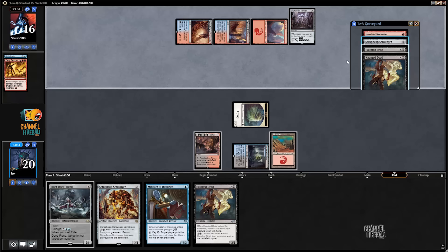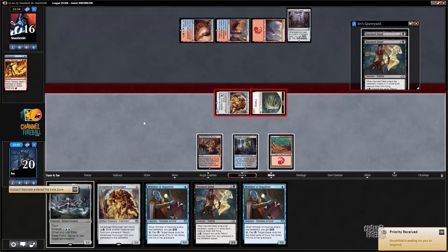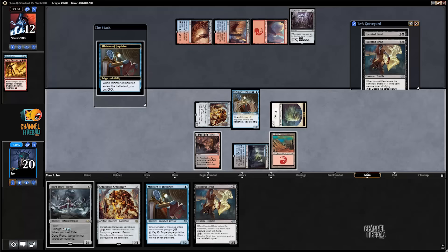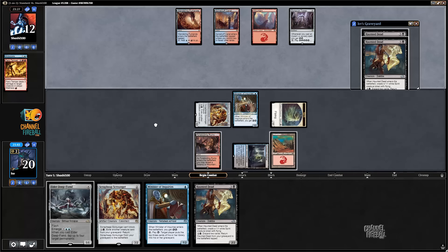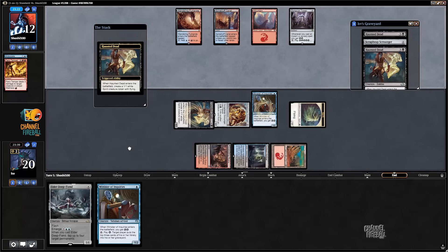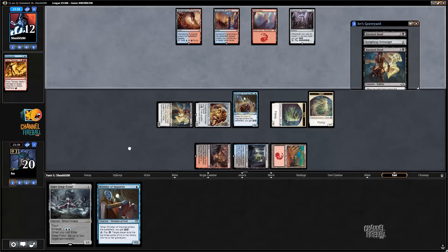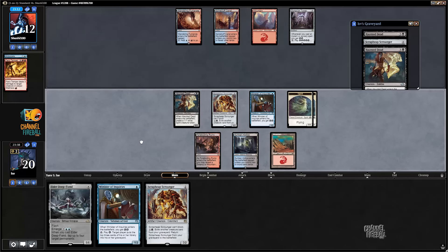It is the Dynavolt Tower deck. Let's go ahead and Scrounge — or exile against Insolent Neonate. I wouldn't mind hitting blue for Elder Deep Fiend here, but I'll play Minister of Inquiries and then bring back Haunted Dead, discarding Haunted Dead and Scrap Heap Scrounger at the end of my opponent's turn. They do have all spells and a Dynavolt Tower so some things are going to happen. Decent chance I don't untap with Minister of Inquiries, but even if they kill Minister, I'm just grinding them out with Scrap Heap Scroungers — seems like a pretty good deal for me.